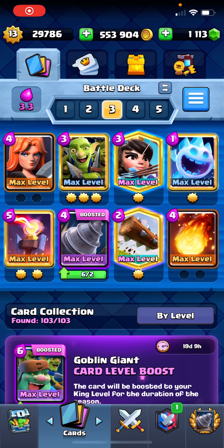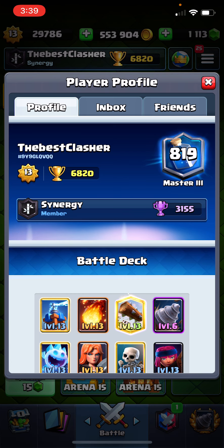Hey, what's up guys, the best class is back with another video. So here we are going to try some interesting Goblin Drill log bait version - the Valkyrie Princess Goblin Drill, spirit fireball, the Ferenice Island Log. Currently at 6,820 trophies, trying to push it a bit. Made it to 6,900 or 7,000 would be really nice.